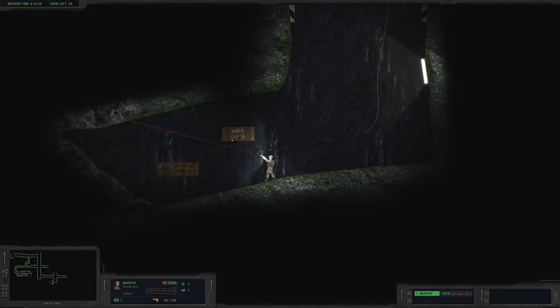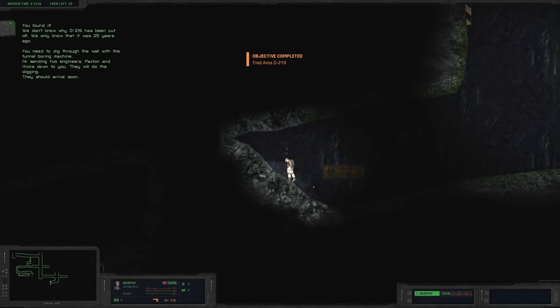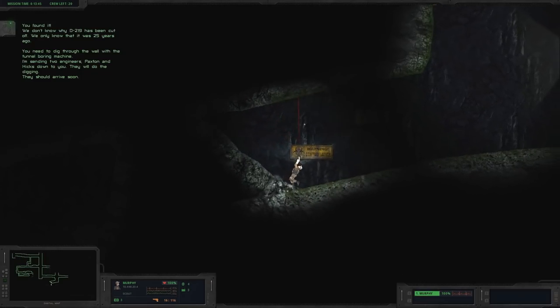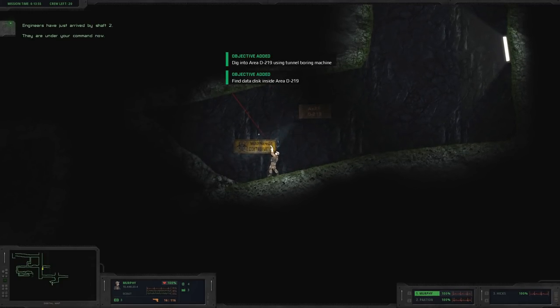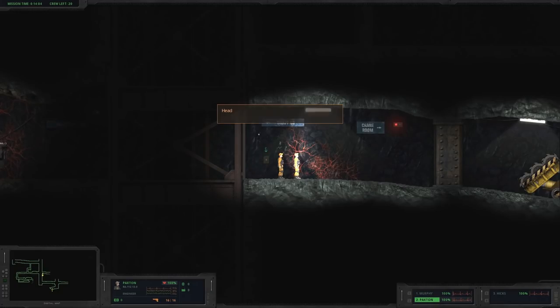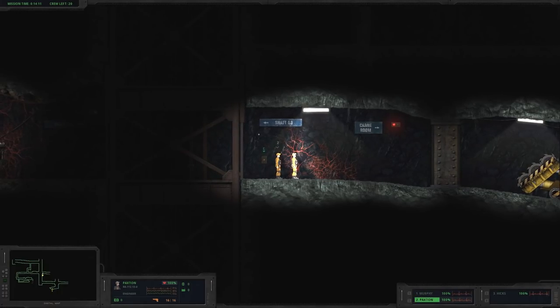Here's area D219 — that's what we need! 'You found it. We don't know why D219 has been cut off; we only know it was 25 years ago. You need to dig through the wall with the tunnel boring machine. I'm sending two engineers — Paxton and Hicks — down to you. They will do the digging. They should arrive soon.' Okay, we can switch to them. Murphy must be one — and Paxton and Hicks. Bill Paxton was the actor in Aliens, right? And Hicks was the other guy — I see what they did there.